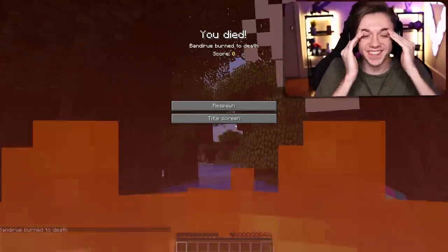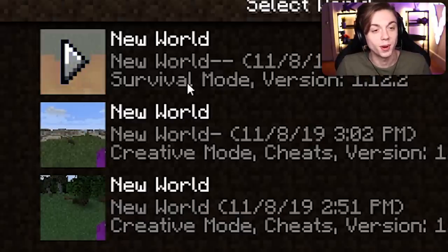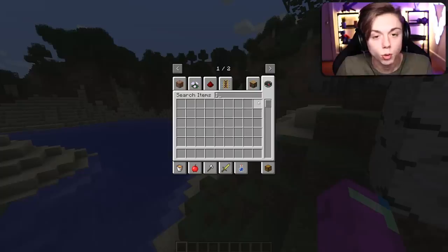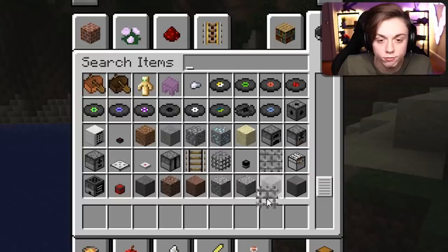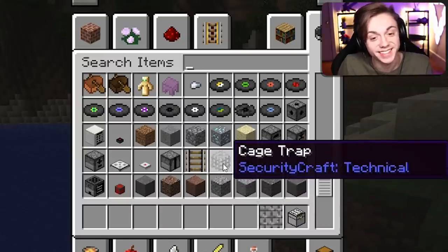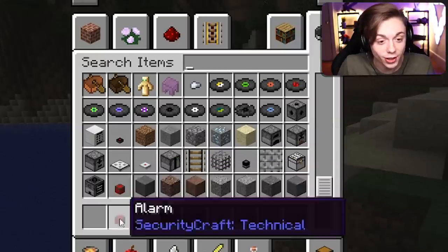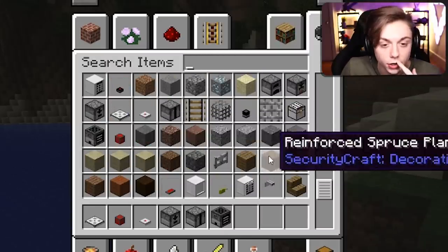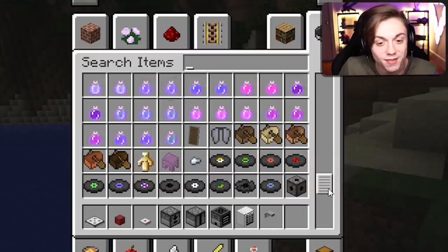Next up we got SecurityCraft — adds loads of different ways to protect your house. The picture for my Sun Burning world is literally just fire, because that was the first and last thing you see in that mod. Show me the security! We got reinforced iron bars, a password-protected chest, a cage trap, portable radar, a bouncing Betty, an alarm, a reinforced trap door — these are pretty cool!